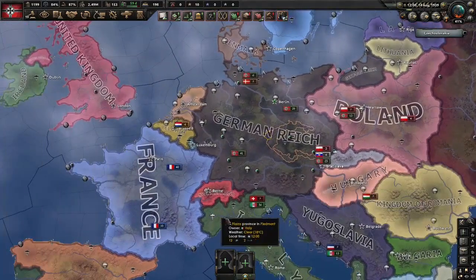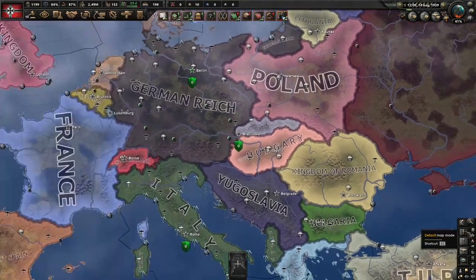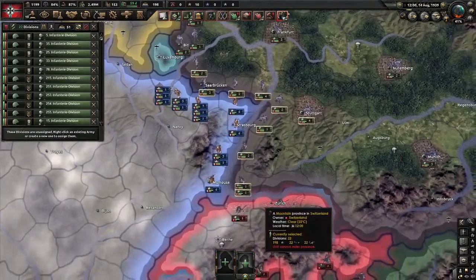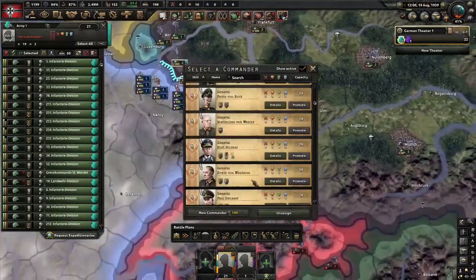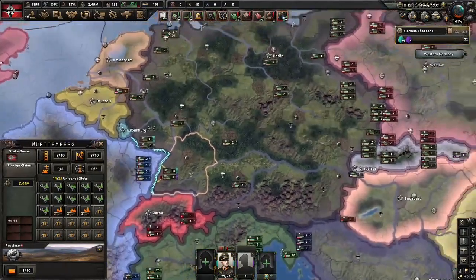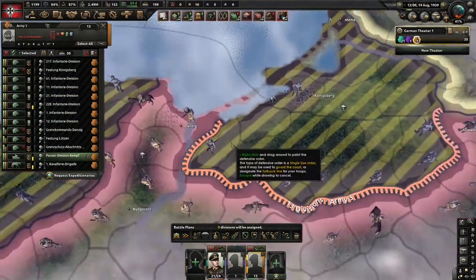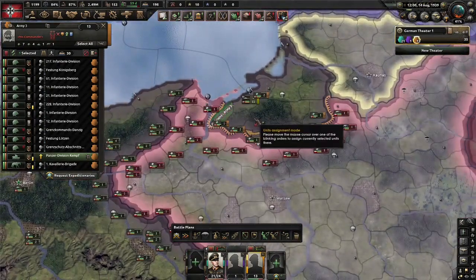We've got a lot of housekeeping to do before we can even get started. I'm only creating an intelligence agency because of old habits — it's not too necessary but may as well. Here's the Maginot line: grab all units that are on it, all 22 of them, and take off the motorized. You can leave these 21 units here — it just deters France from pushing us. There's also the Ostwall here that will really stop them. Now in Ostpreußen, grab the 13 units and put them on a front line as well. For the tank in that area, put it on a full back line next to Danzig — make sure it's there as quickly as possible.